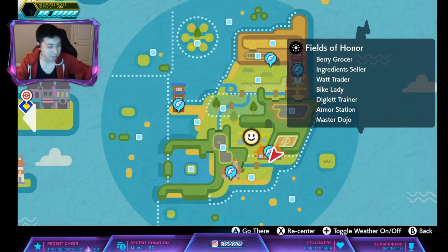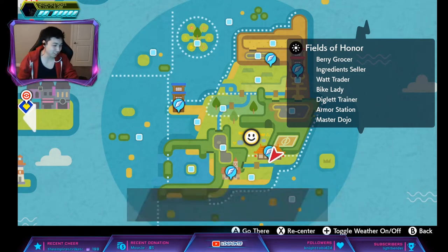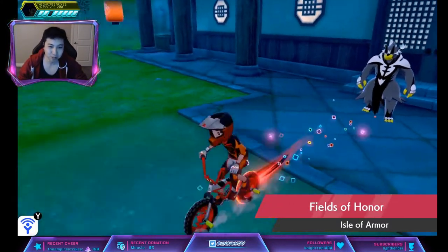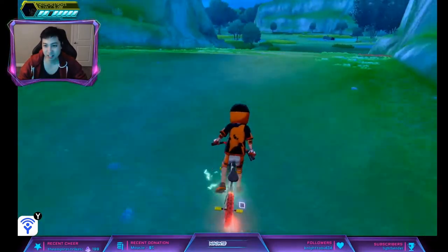I'll let you guys decide — I'm just going to show you both of these. We're going to fly to the dojo first and do the Purple Beam one first. I'm probably going to hunt on the Red Beam one — just my own personal preference. So we're going to go over here to Soothing Wetlands.